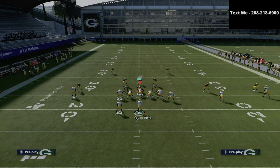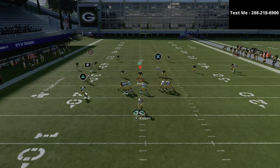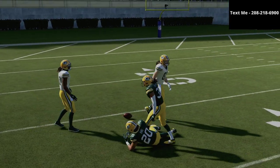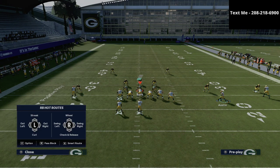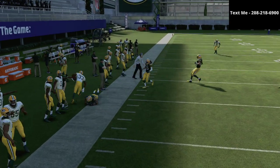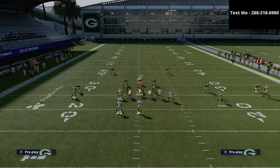Now, real quick on cover four drop. The glitch really comes in based on where you snap this R1 receiver. Depending on where you snap him, it will change how the defense plays. You see how that square corner gets all the way back on him and plays him. As I try different motion snaps, it's actually going to change how the defense plays. For example, if I snap him right here, you see that the guy went with him. It does change a little bit based on where you snap him.